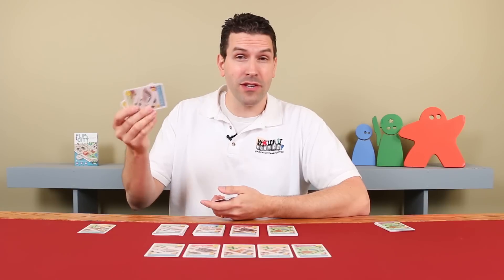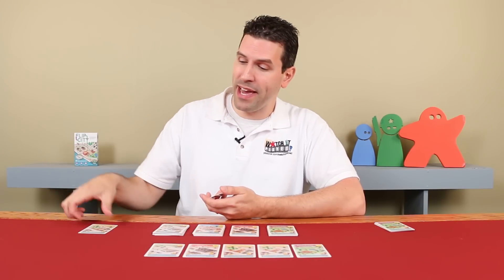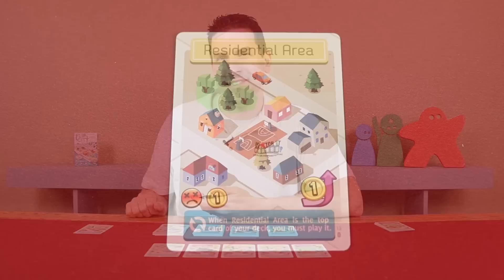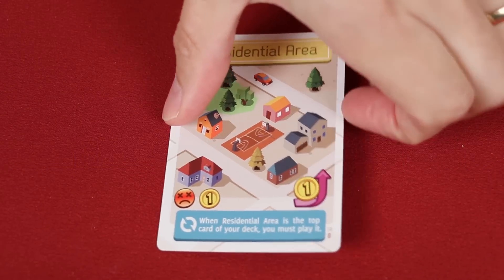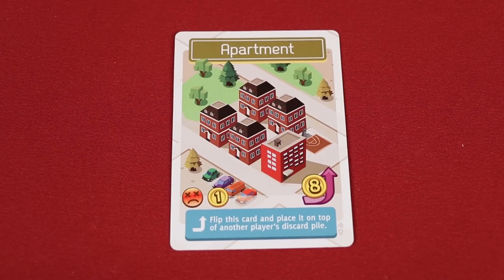Rather than buy a new building during the building phase, I could instead choose to flip one building in my discard pile — not one in my deck, and not one in the play area. I happen to have a residential area in my discard pile from when I played my factory, which forced me to discard the bottom building of my deck. To flip a building, use the cash you collected this turn to pay the flip fee, which is shown here with the purple arrow, then flip the card over and keep it within your discard pile. The flip side is a new building type with new abilities — oftentimes more beneficial. For example, this apartment will also give me one frownie face, but unlike a residential area, I'm not forced to play it when I reveal it, so it's not as dangerous.